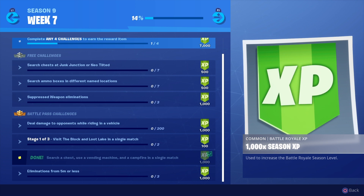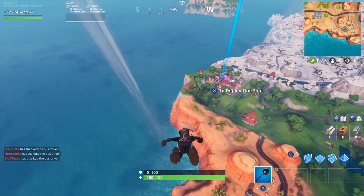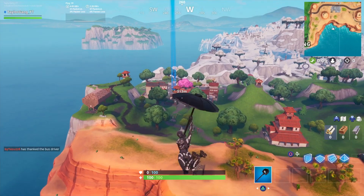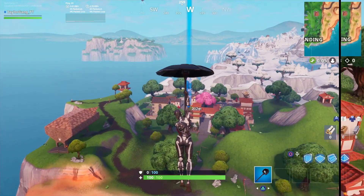I think I have the perfect location picked out. But first, if you guys do enjoy these videos or do enjoy the challenge videos, make sure to smash that like button — it helps the channel out. So without further ado, the place I chose for this challenge was Lucky Landing. The reasons I chose Lucky Landing: one, it has lots of chests; two, it has a campfire that spawns in the back; and three, it has two possible spawns for vending machines.